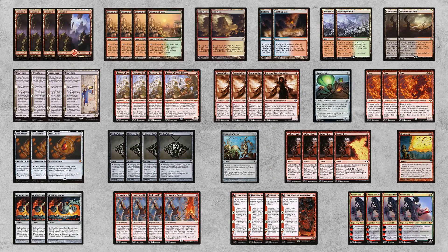I'm Todd Anderson. We're playing in the NRG Louisville 15k open and I'm playing Gruul Breach. Gruul Breach is a deck that uses Underworld Breach and Grinding Station to essentially mill your entire deck with a zero mana artifact.